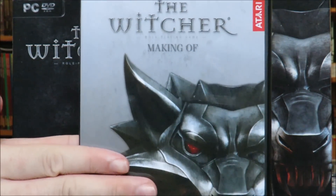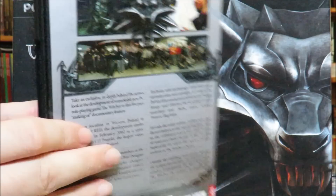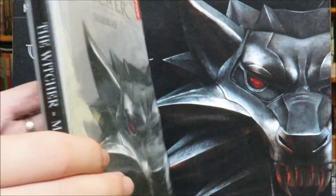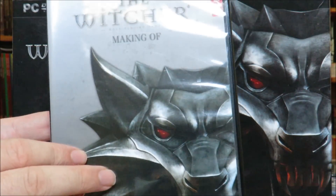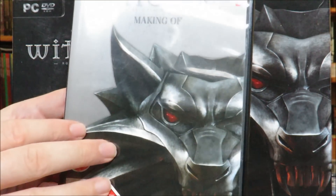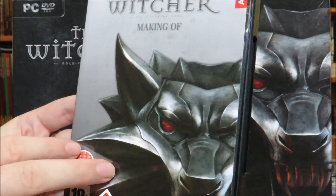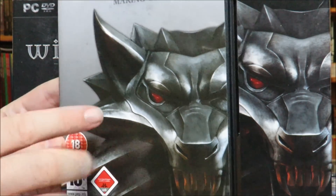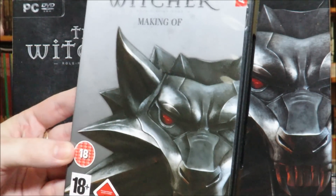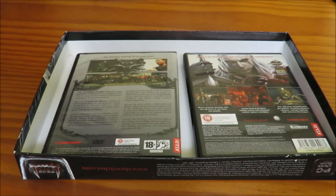Then there's the making-of DVD. Now, I spoke out against these in my Age of Conan re-boxing, so I actually watched this one. And sadly, my fears were confirmed. It is a lot of talking developer heads over footage of the game in various states of completion and artwork that would be frankly better showcased in an art book. What this amounts to is a lot of promotional footage that is included seemingly just to pad out this set. I still don't like these. Back in the box, making of.